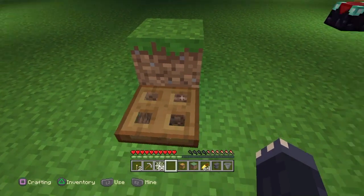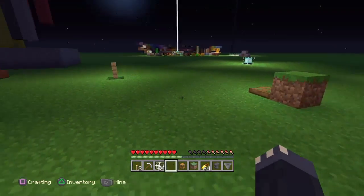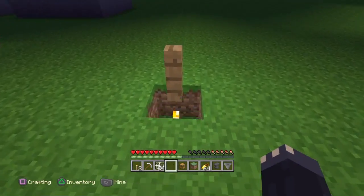Doors do work — these do work to cover the light. And then also fences.